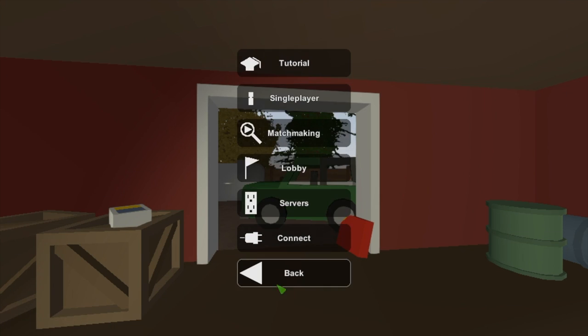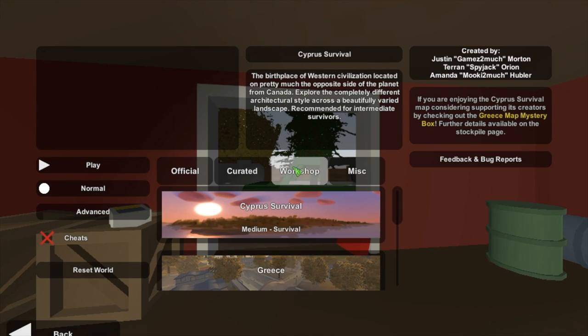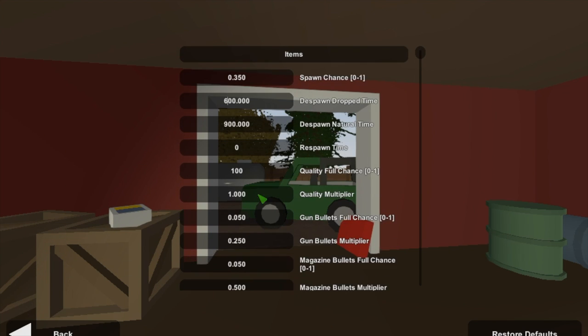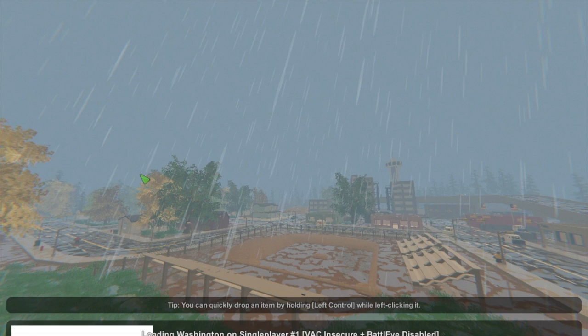We're actually going to be setting up the world right now, so you can see me setting it up. I'm a little indecisive on what map to pick — bear with me here guys. Curated maps run a little weird on my computer, so let's stick with Washington for now. We're going to play with some settings here, but it ends up not working out the way I liked.